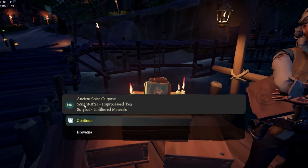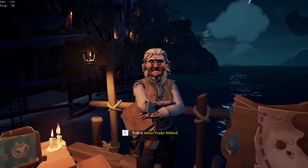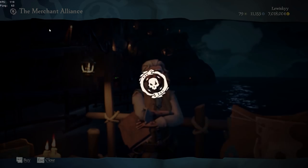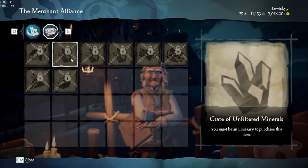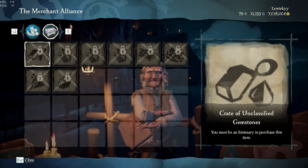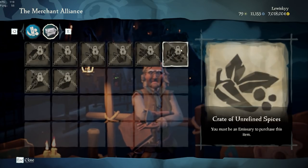The sought-after commodities are what are going to sell for the most amount of gold and reputation. The surplus commodities are going to sell for pretty much like 700 gold, which is absolutely useless, and they're going to be offering a lot more quantity of those. So you won't be able to purchase any of the sought-after loot from them, but you'll be able to purchase three of the surplus commodities.